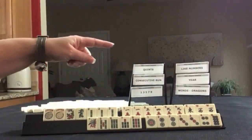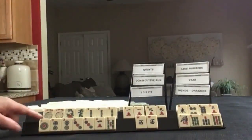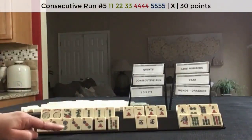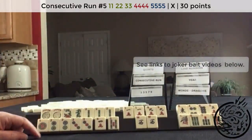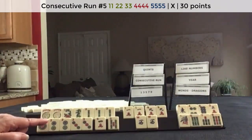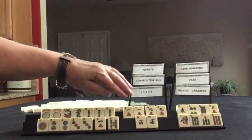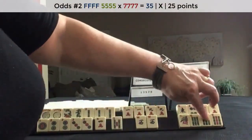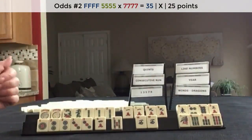Then consecutive run. This looks kind of bleak, but we could do a quint with the twos and 1, 2, 3, 4, 5 — the 5th hand down under consecutive run. Use these as joker bait and start by discarding those. I was thinking maybe we could do the mix-out odd hand — 1, 3, 5, 7, 9 dot — but that would affect the quint, and that gap of no 9 dots would be a problem.